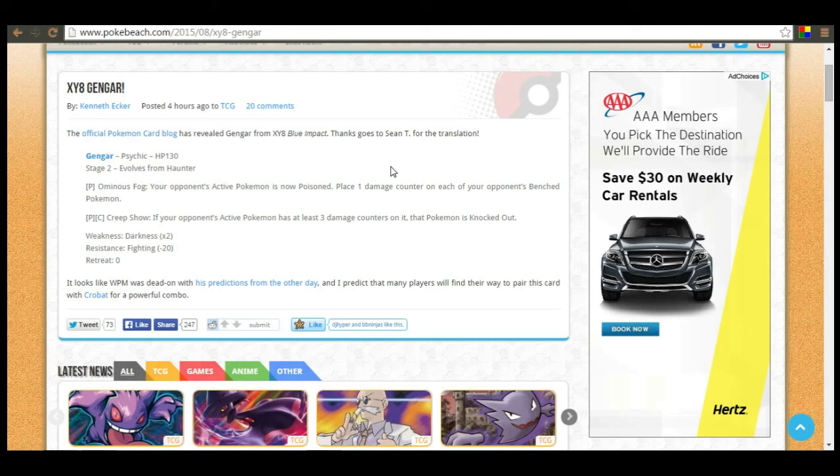One of the things I thought of was pairing it with Wobbuffet — maybe with Muscle Bands or something like that, just so you can shut down your opponent's abilities while you're setting up your Gengars. You'll at least have 40 damage, and both Gengar and Wobbuffet with Dimensional Valley only take one energy. I do indeed plan to try this when the card comes out, because Gengar is one of my favorite Pokemon and this seems like a really fun deck to mess around with.